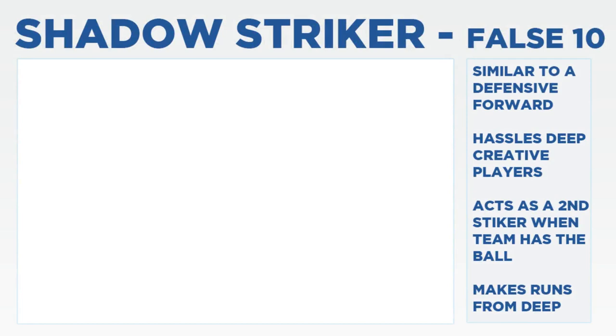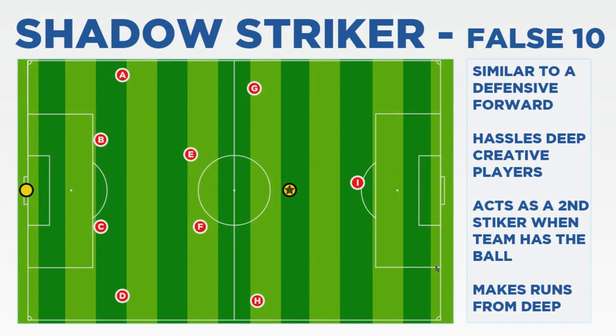For today's example, I'm actually going to be giving two examples of the false ten or Shadow Striker in action. The reason for this is there seems to be two different definitions for this role floating around and whilst I don't believe either is right or wrong, the two function very differently and so I want to get your opinions on which one you think is best going to be utilised in FM.